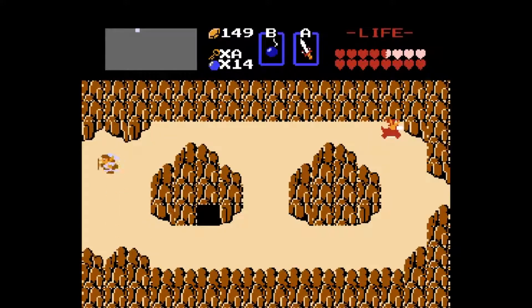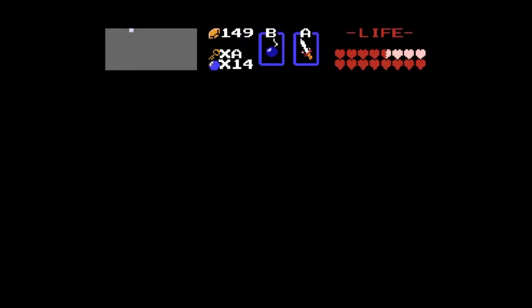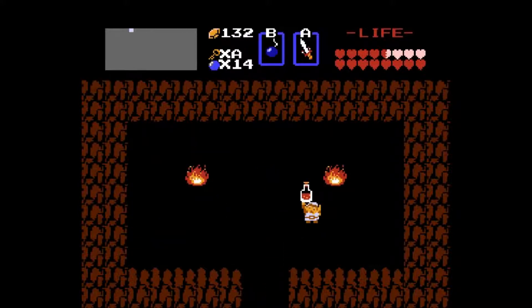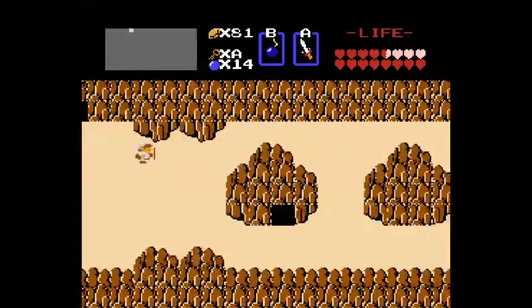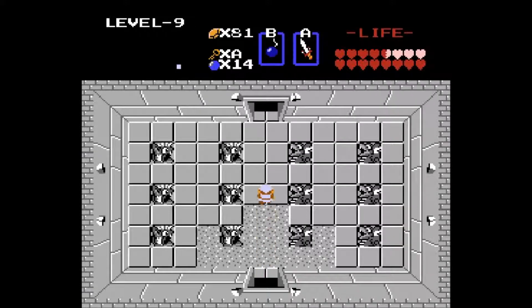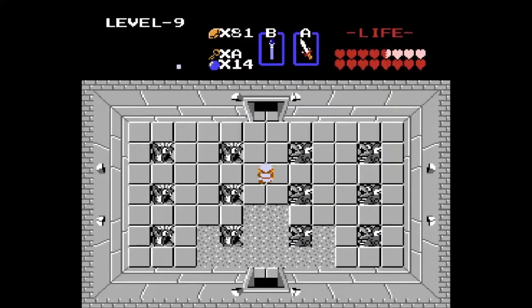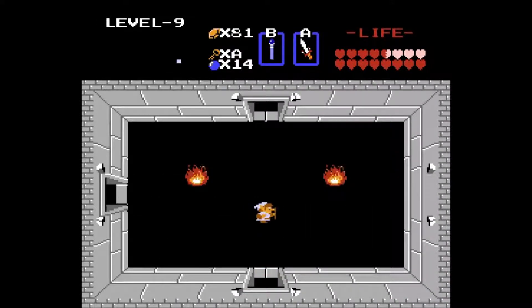We're very close to the top of the screen — in fact, we are at the top of the screen. This shop right here is where we can get potions, and they intentionally put this place right outside of the final dungeon. We're going to pick up the red potion, which essentially acts as two potions — so it's definitely a bargain. Instead of buying two blue potions, if you buy one red one, you essentially get two blue ones. And here we are: Level 9. This place is quite the maze, but luckily we only have a few objectives.